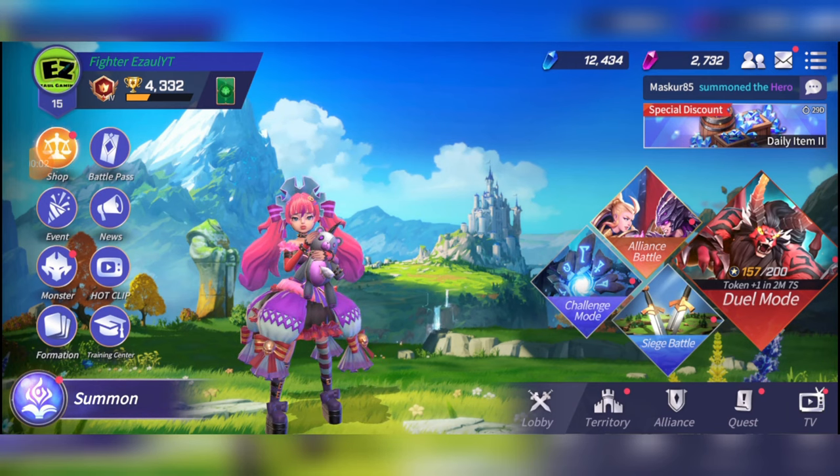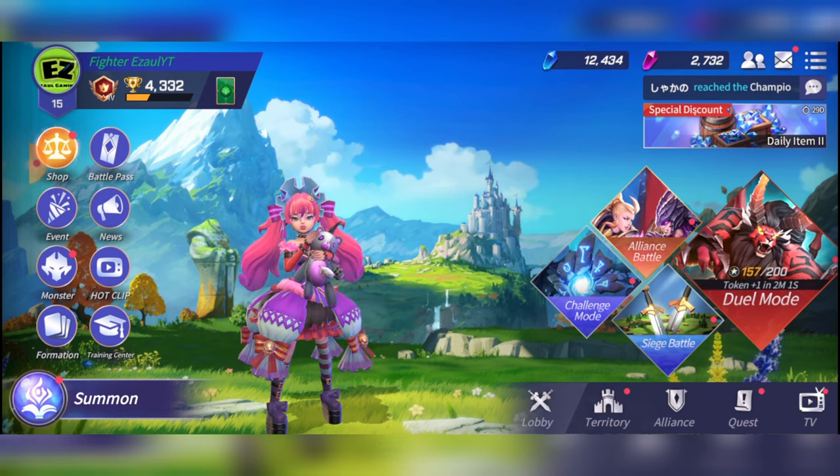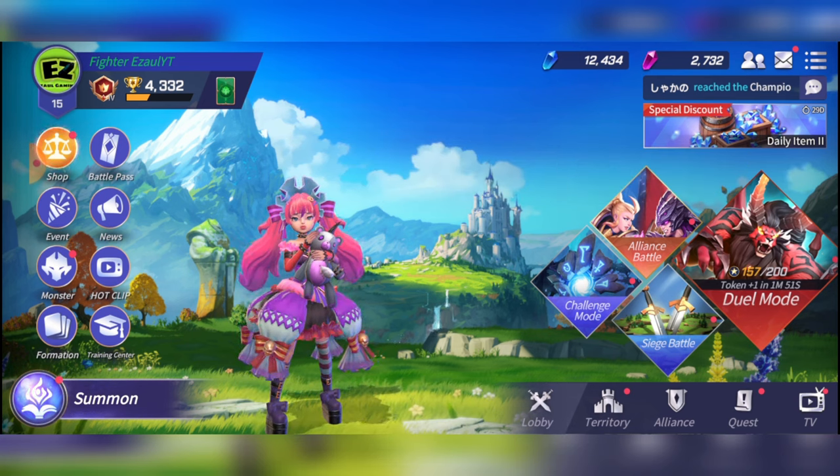Hello, Allizor here, back with another rune guide video. Today's rune guide is going to be on Nikki, the occult girl. She's a dark attack monster and we're going to go through the best runes for her, the best stones to equip on her, and the best team-ups to maximise the use of Nikki.